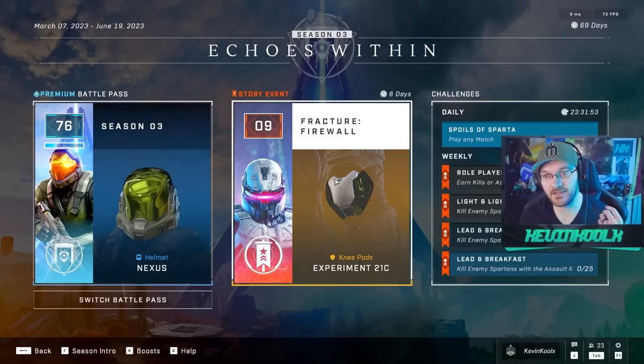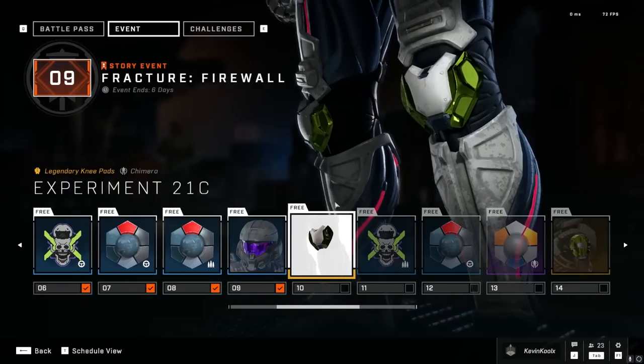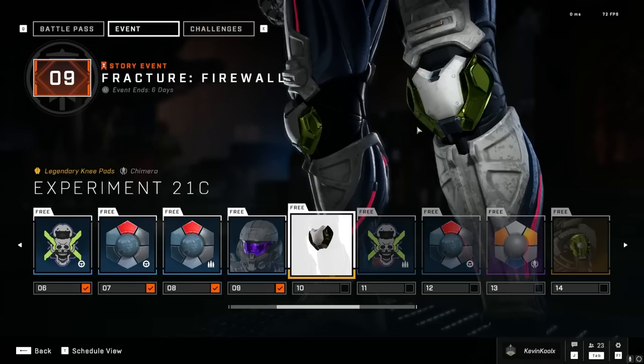If you check this out right here, we have the Firewall Fracture coming back in, so you'll be able to earn 10 new tiers. This should unlock everything else for you for this week. We have these knee pads, and if you don't know, the green sections on these knee pads actually utilize the visor coating that you have on your character, which is really cool.